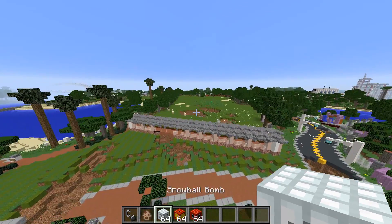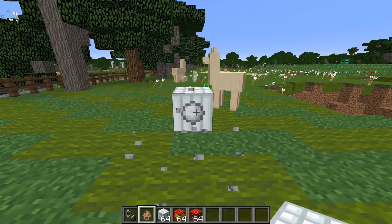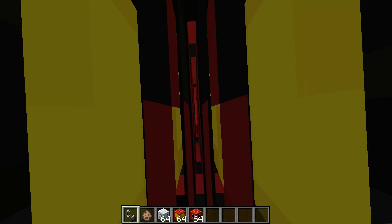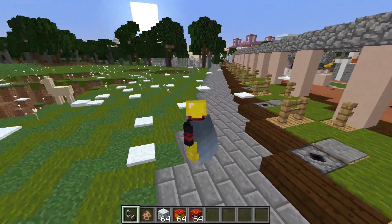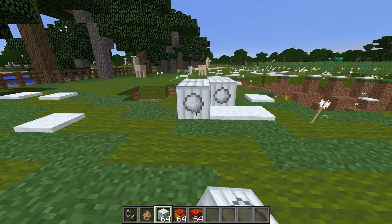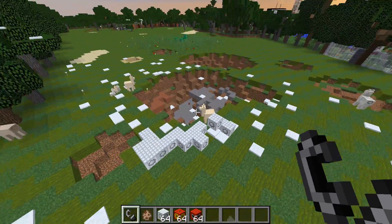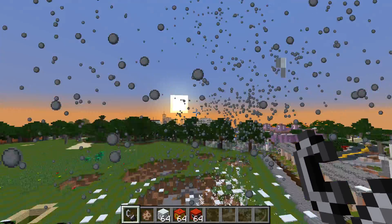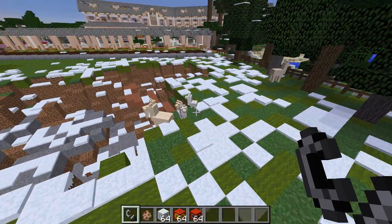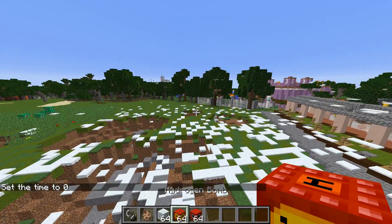Now let's use the snowball one. Llamas have got a thick coat of fur — they'll be fine. Let's explode the snowball bomb. Oh look — snowballs! Did I get hit? I don't think I got hit. I do like my cape though. Let's do a load of them — this is a friendly one, the llamas will love this. Let's fill this place with snow! Oh look, it's snowing! That llama got hit though — I don't think it's too healthy.